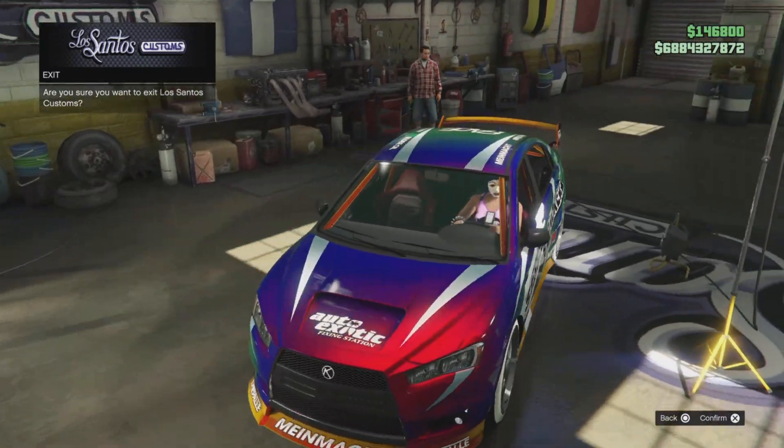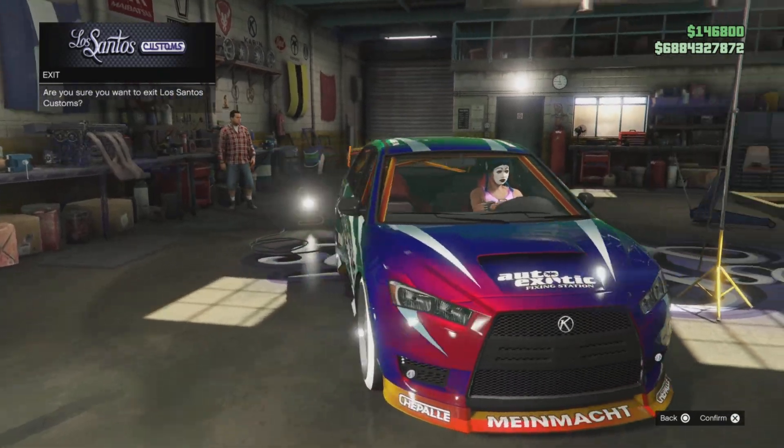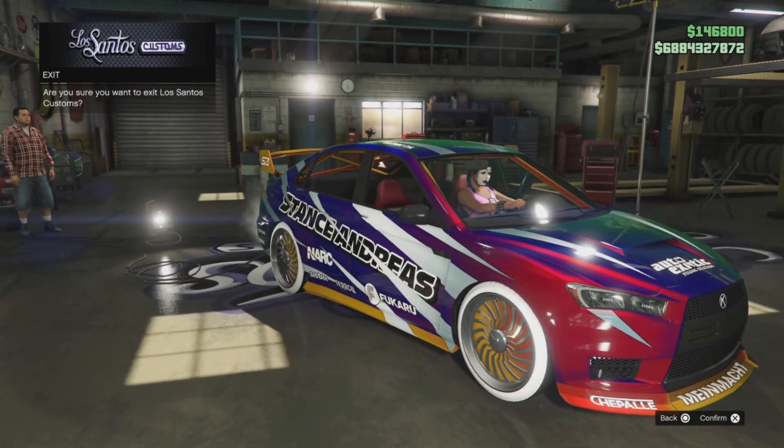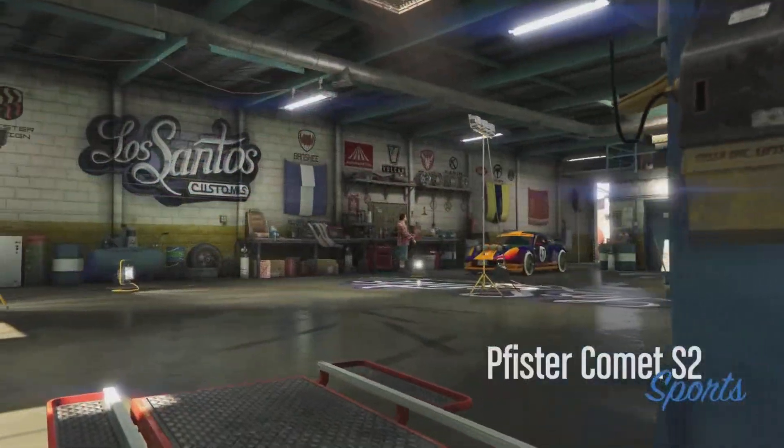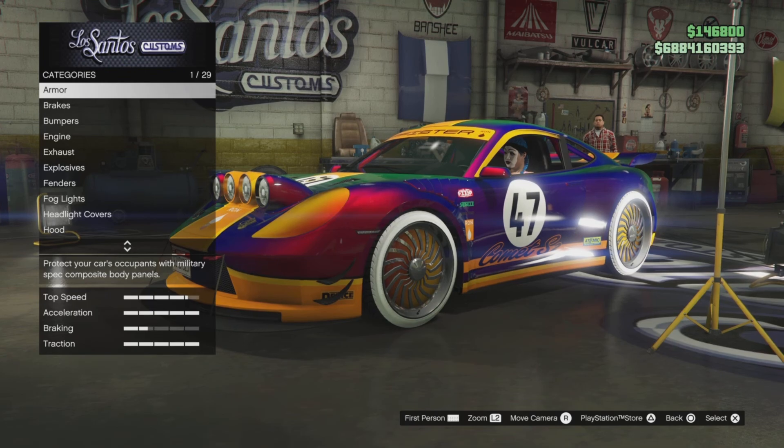You guys should also have all five hidden liveries for the Karuma unlocked. Next up we have the Comet S2, and this is the hidden Ron Racing livery.